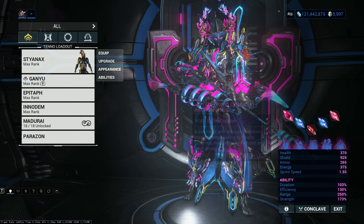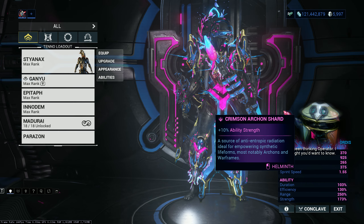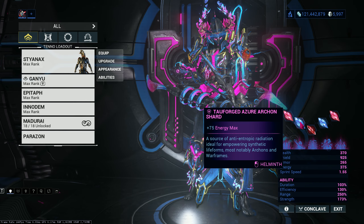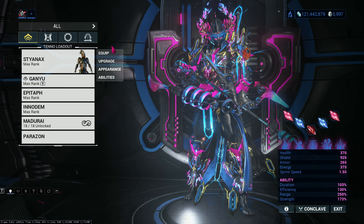As you can see, I have three red shards: duration, duration, and strength. And two max energy shards because I'm not using Prime Flow today.